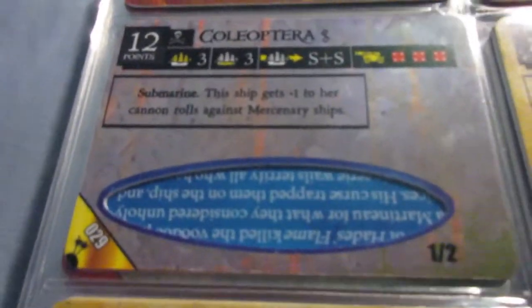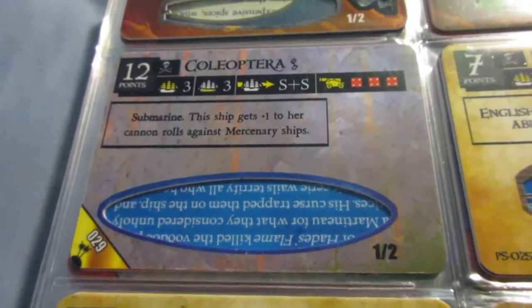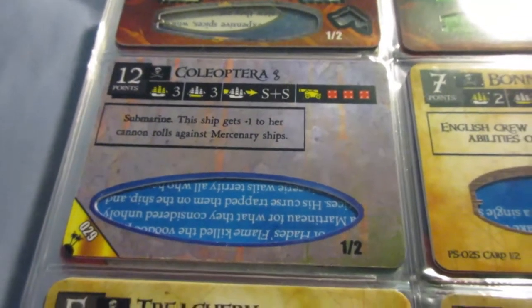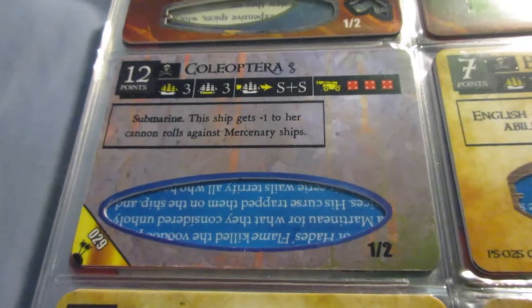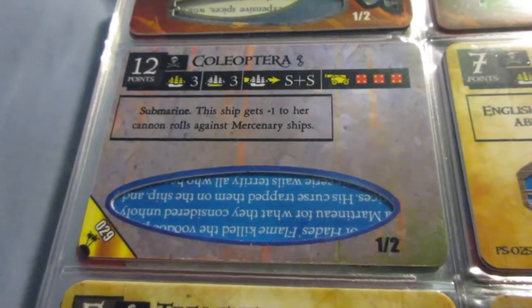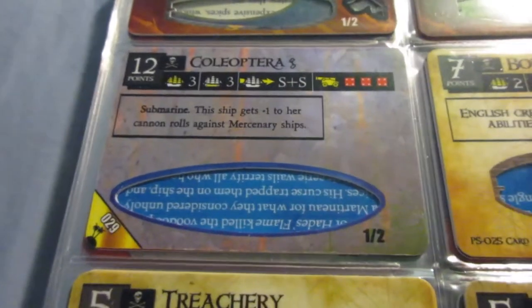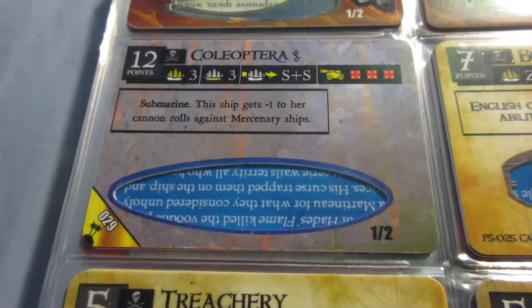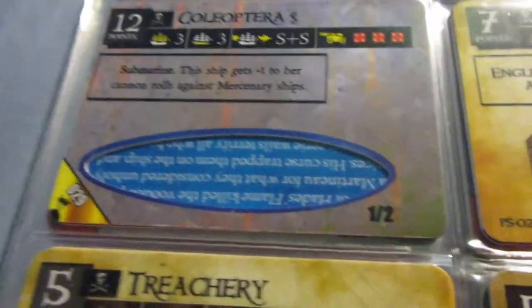The Coloptera is the only pirate submarine. It's not too special — the plus one against Mercenaries doesn't really matter much because they're the worst faction in the game and don't have that many ships. But the fact that the pirates got a sub at all is definitely something great for them. One little sneaky tactic: put a Home Island Raider crew on the Coloptera, stay submerged with the crew face down, and then surface and reveal the Home Island Raiding crew at the same time in the same turn to surprise an unsuspecting opponent.